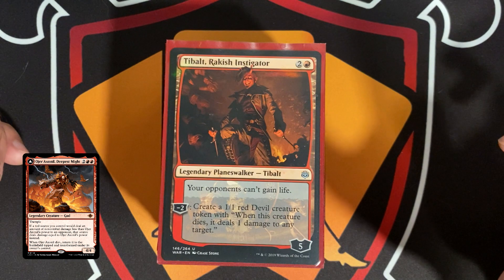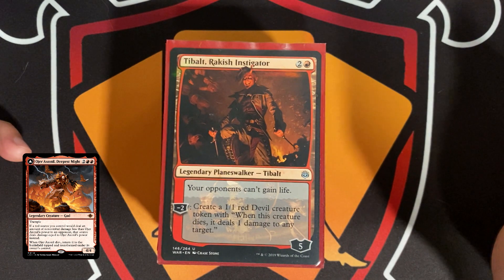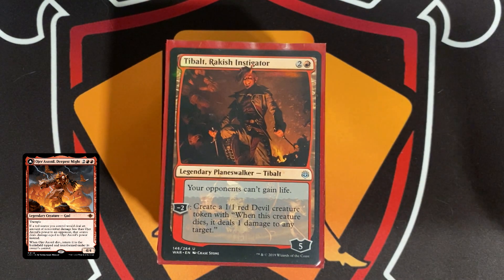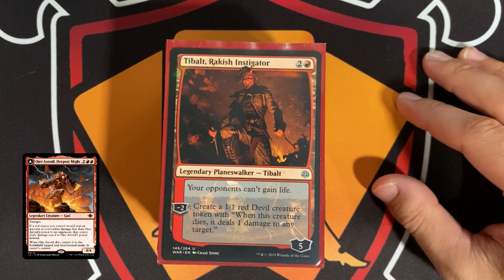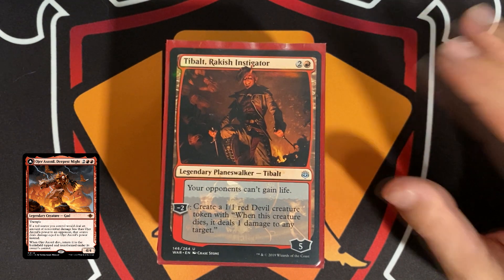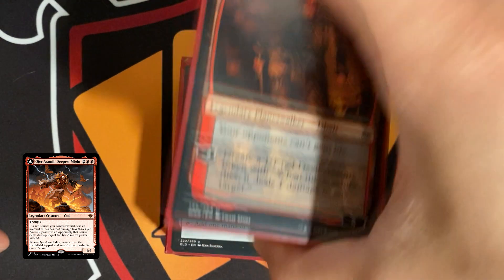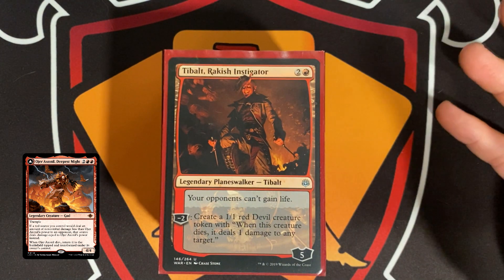This deck is built around creatures that tap and deal one damage to each opponent and is also centered around devil tokens. There are a couple of cards I'm missing that would work really well — the most important being the Zurzoth card, which produces double tokens whenever an opponent draws their second card.